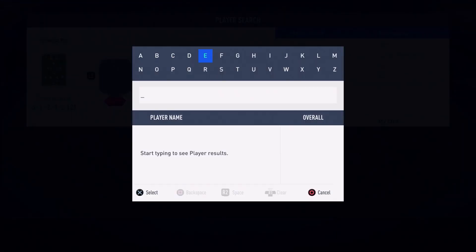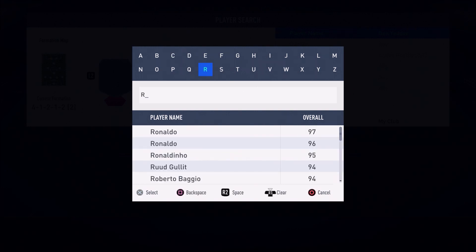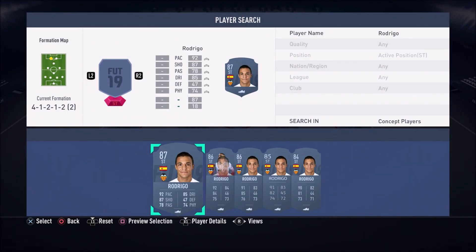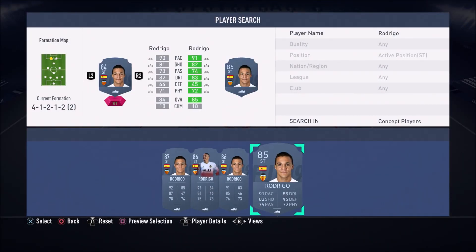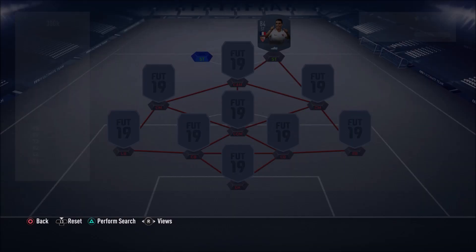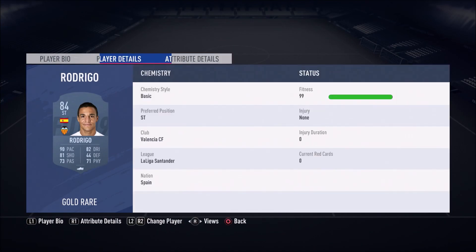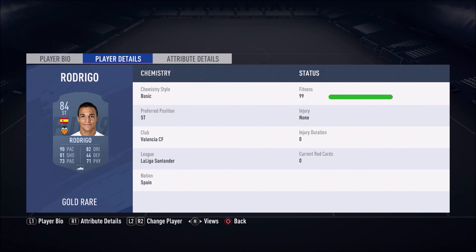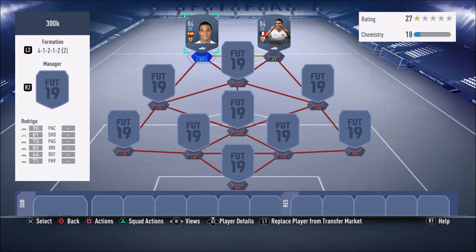Moving to the left striker position, we have another pacey striker — not as technical as Ben Yedder but very clinical and very fast. We have the 84-rated Rodrigo. This card is absolutely insane — he's got four-star skill moves and three-star weak foot, but in-game it feels like four. His right foot is very good and that left foot of his is absolutely insane.